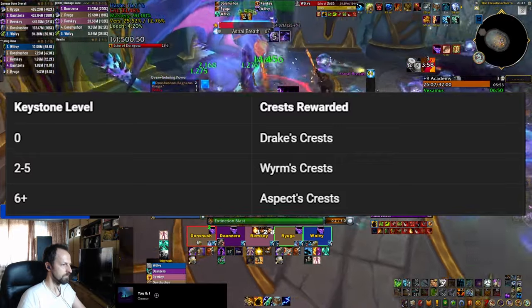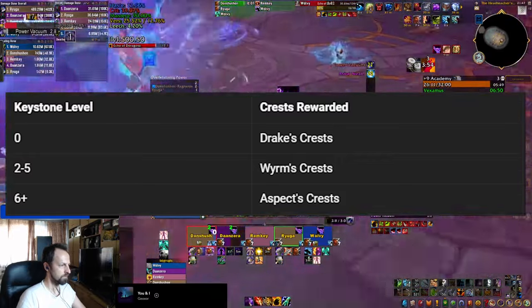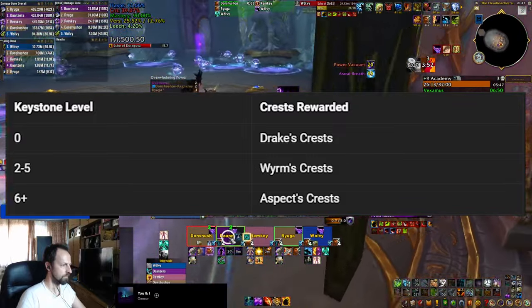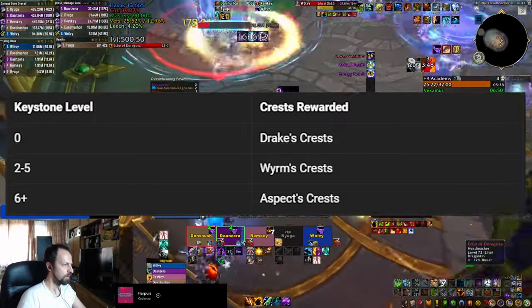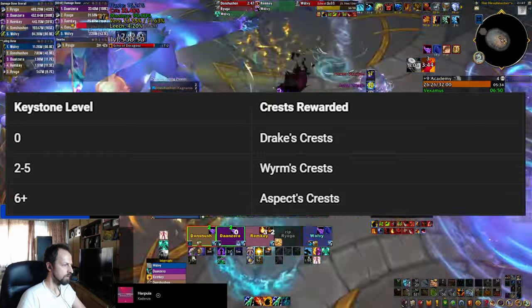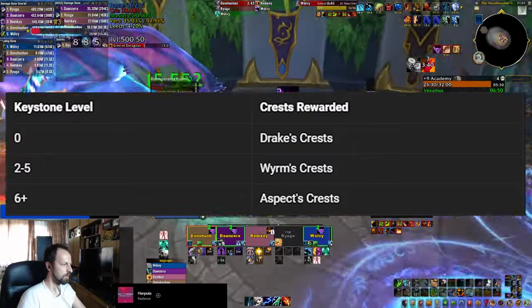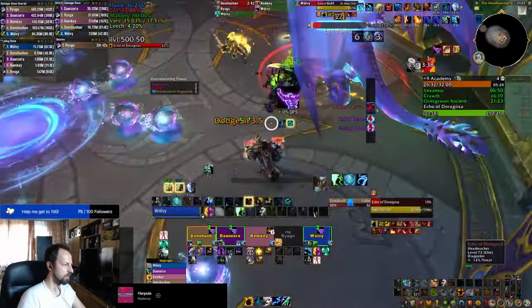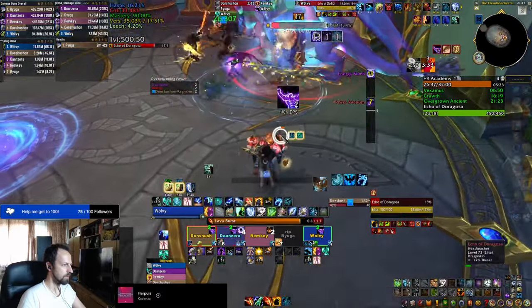If plus 6 is too high for you, then you can aim for anything between 2 and 5 to get worm crests, and mythic plus 0 keys give you drake crests. Keep in mind that all key levels from mythic 0 up to plus 6 give you the same gear: champion level at the end of the dungeon and hero track in your great vault at the end of the week. The only difference is a few item levels at which those items drop.